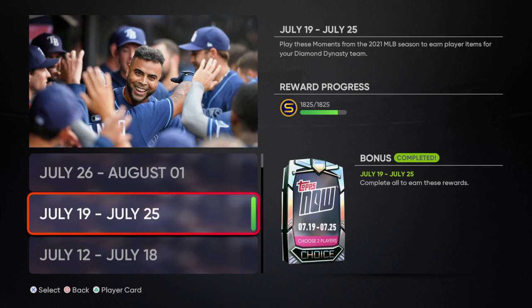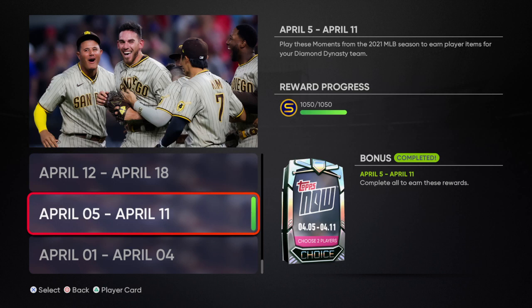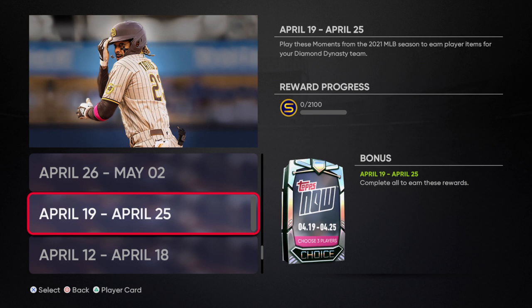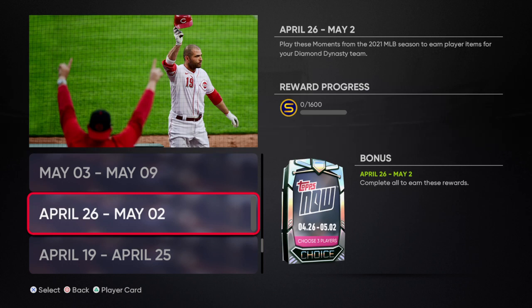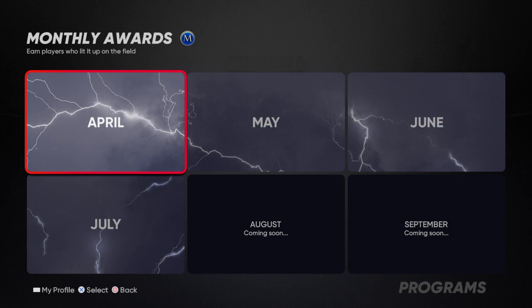You need to do Tops Now moments, or if you don't feel like doing all the moments you can just buy the cards, but that will cost a lot of stubs. You go to Tops Now 2021 and for April you want to do the Opening Weekend, April 5th through 11th, April 12th through 18th, April 19th through 25th — there was one I did not do. At the end you get a pretty good lightning card.